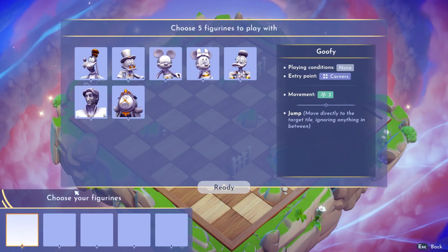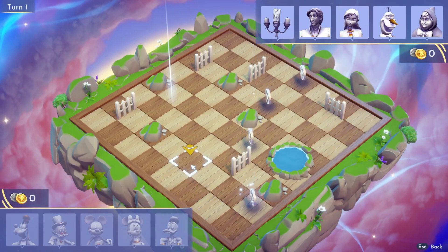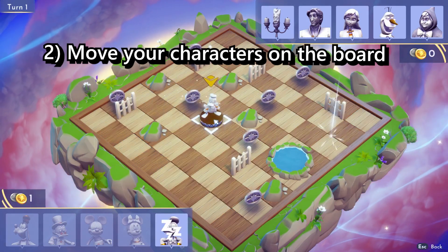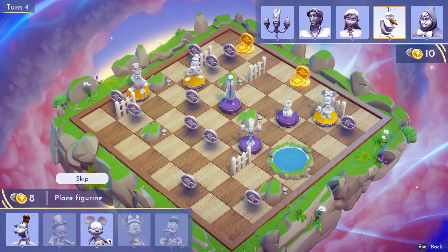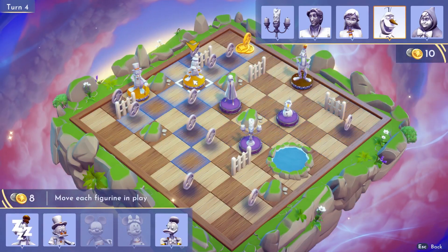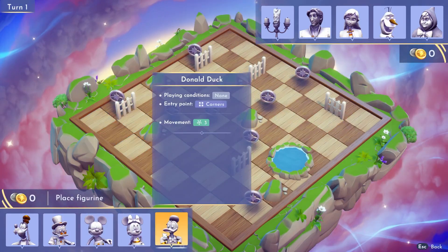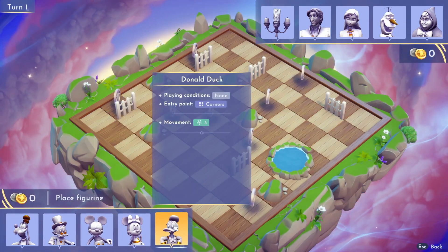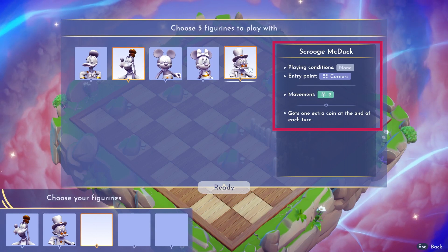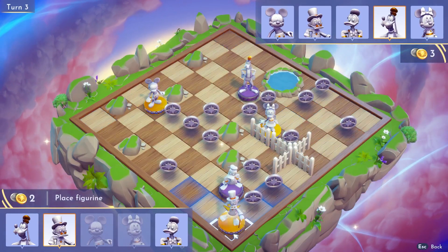When the game starts, you need to choose which characters you want to use. Then you have to do two things: first, decide whether you want to add a new character on the board and place it, and second, how you want to move your characters in play. You can only have 3 characters at a time on the board. Parts of the board will also get obstacles that your characters cannot go through, like pawns and fences. Each character can do different moves, and some even have special traits, which you can see by hovering on them. For example, Scrooge can move 2 squares in any direction, he has the ability to gain 1 coin each turn, and he can only start at the corner of the board.